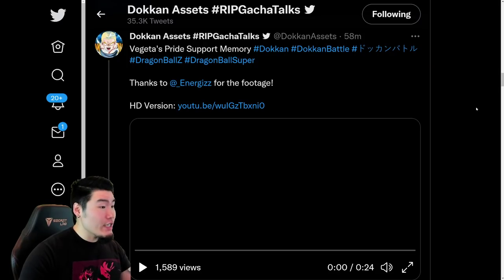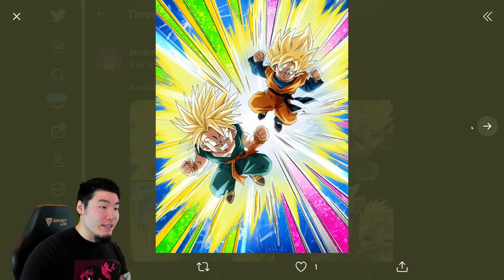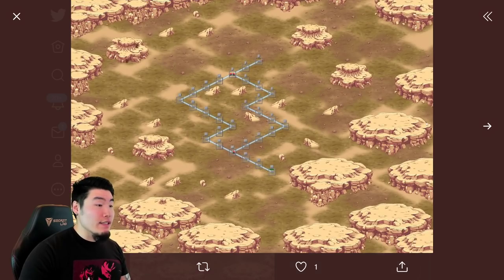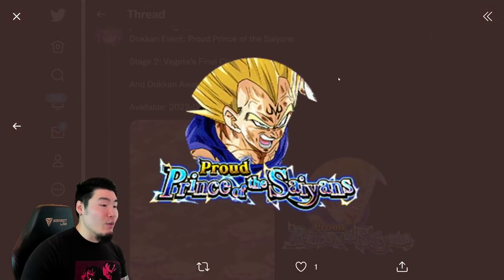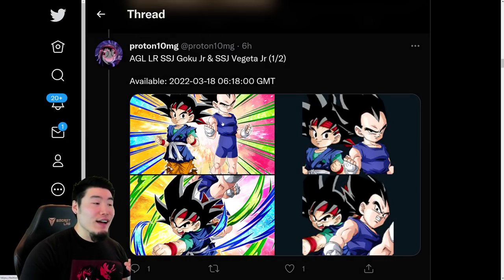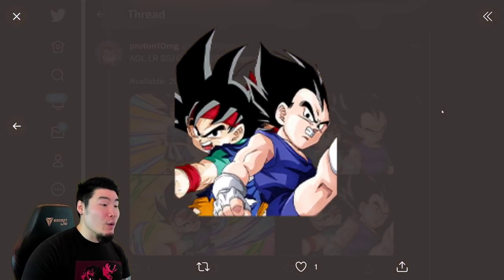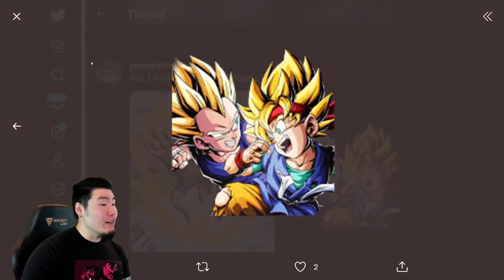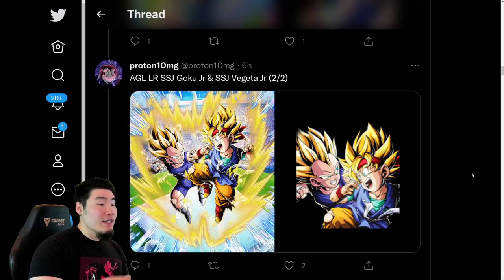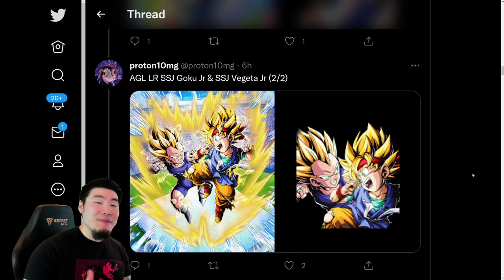We are starting with Vegeta, and we also have Goten and Trunks as the side unit on the banner, and they are also very solid. We also have the stage for the new Dokkan event for Majin Vegeta along with his Dokkan Awakening Medal. There are also assets for the LR Super Saiyan Goku Jr. and Super Saiyan Vegeta Jr. — the SSR, the TUR, and the LR. I'm still a little bit surprised, honestly, that Global is getting it so soon, considering this is part of the 7th anniversary on JP. But I'm not complaining — it's just very unexpected.